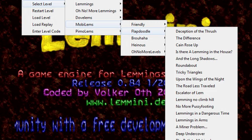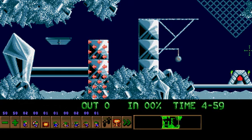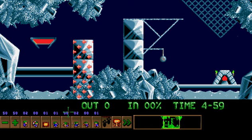Starting with Portrait of a Limbing, the penultimate test of Flapdoodle levels. This is the first level all over again. 10 Limbings, got to save 90%, and we have 5 minutes to do it. Let us paint a Portrait of a Limbing that results in the required amount. We've got two Climbers, so we're going to be going over some walls.